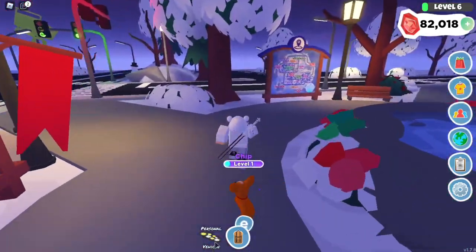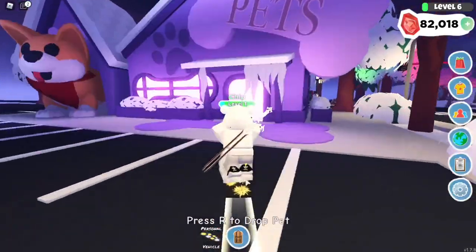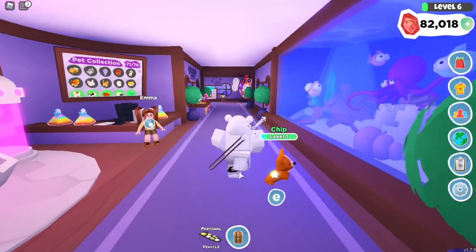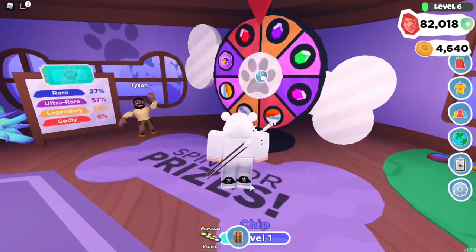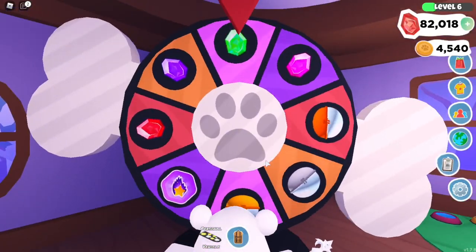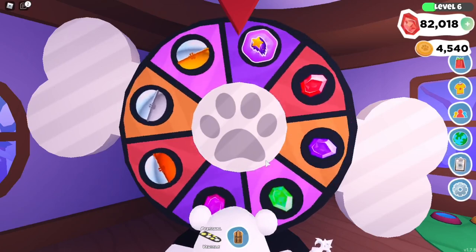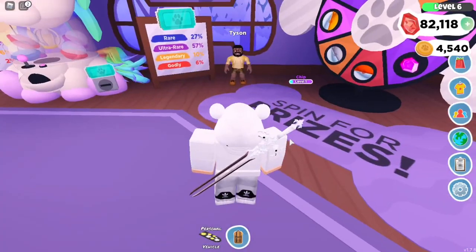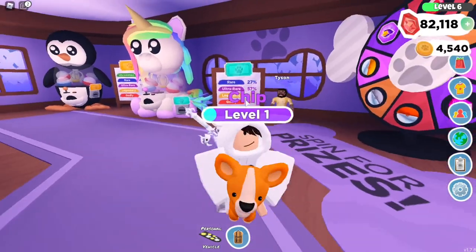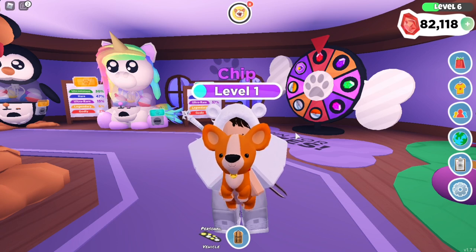The last way to gain EXP is by spinning the pet wheel. I wasn't sure how much it gave, but it's 25 EXP each time you spin the pet wheel. We're getting very close to the next level. Chip seems to be glitching on the floor a bit, but that should wrap up all the methods.